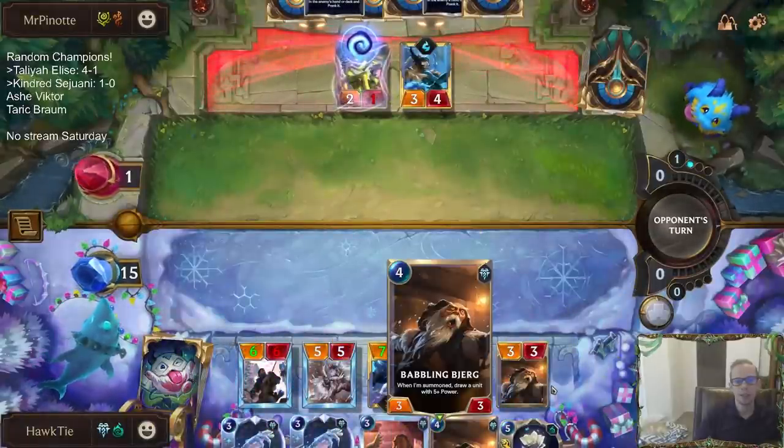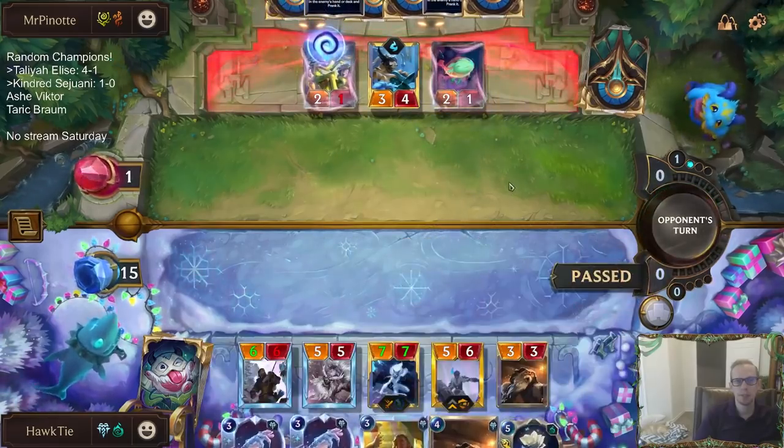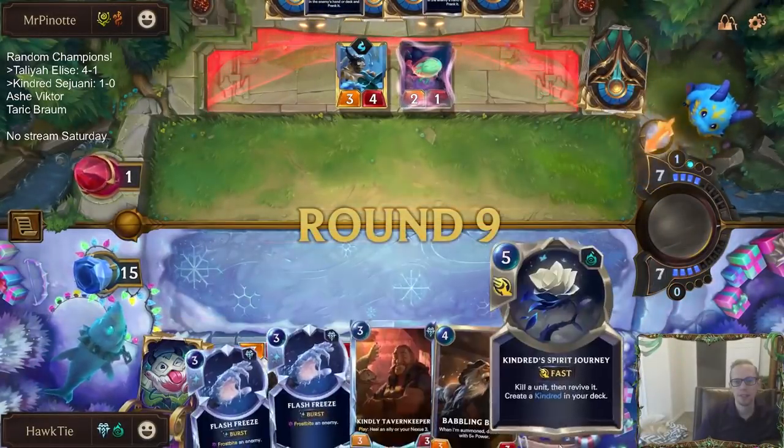Because Kindred's leveled up, now we can draw Kindred — Kindred's a 5/5 now. The Spirit Journey is awesome: they buff something up a whole lot, then you just kill it, revive it, but mark something. That's awesome.